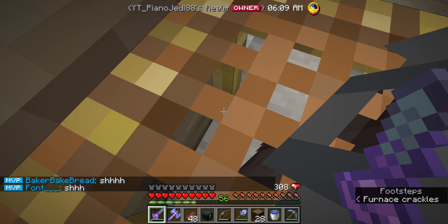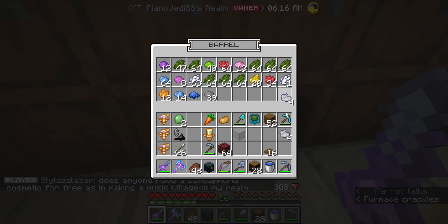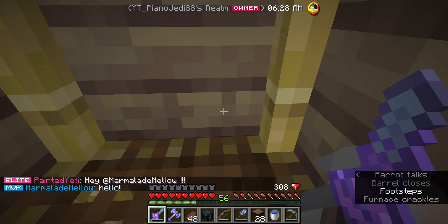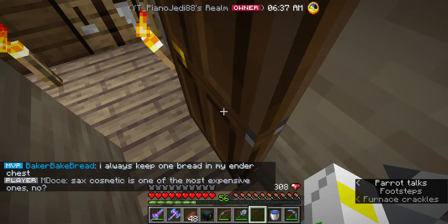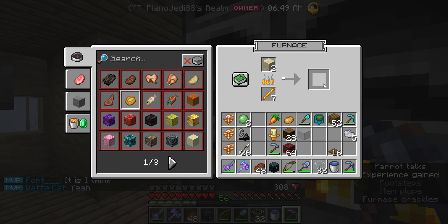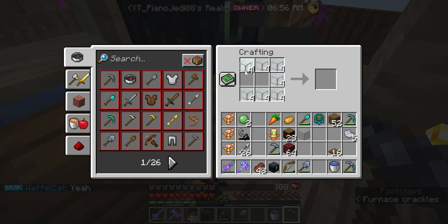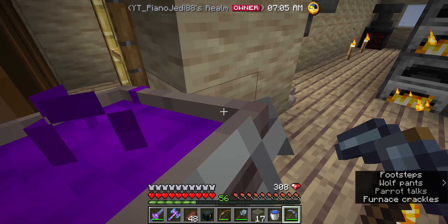Quick maths here - we need about five light gray dye. Oh gosh, lag. God, love the lag. Also I'll clean the rest of this up later. Well, we let that finish - this should actually be enough. Yeah, all right, let's head off. We probably won't need the bucket or my bow.